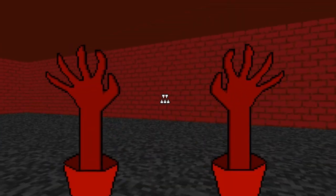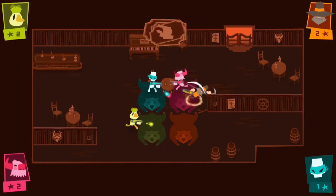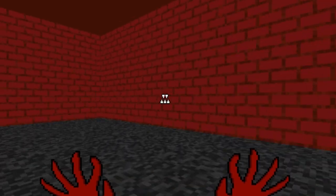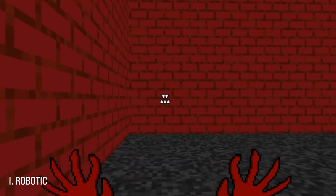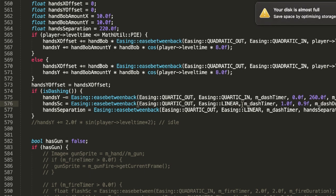Dashing was actually super simple to implement — it's just an easing and a timer, similar to how I'd written it for Friendship Club. So this is cool, the hands move into the screen kind of how I'd imagined, but it looks a bit robotic. I spent a fair while tweaking the easing values on this, trying different curves. Here are a few variations, each slightly off.